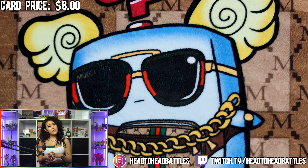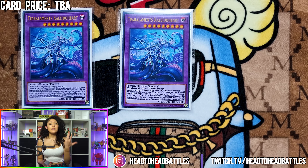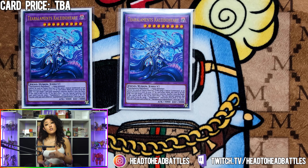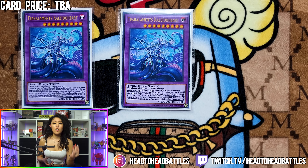Moving on to the extra deck, we are starting off with two Tier Length Kaleido Heart. This card cannot be used as fusion material, and if this is special summoned or an aqua monster is sent to the graveyard by a card effect while this card is on the field, you can target one card your opponent controls and shuffle it back into the deck. Additionally, if this card is sent to the graveyard by a card effect, you can special summon this card, and if this resolves, you can foolish burial one Tier Element card.